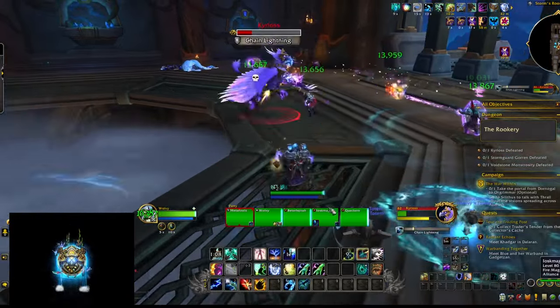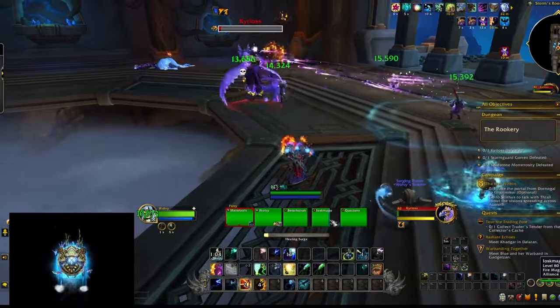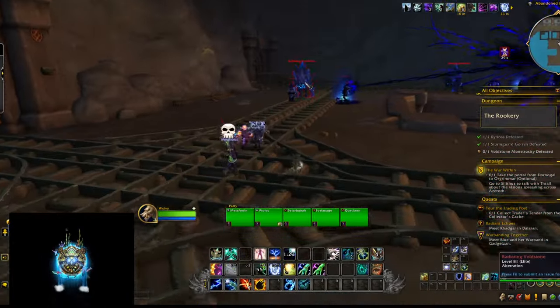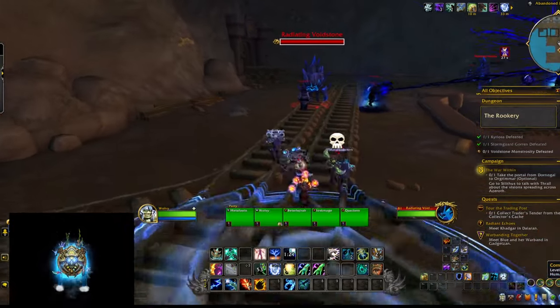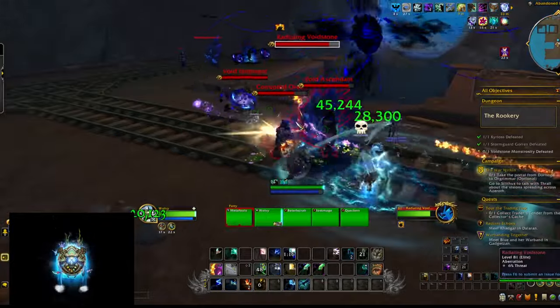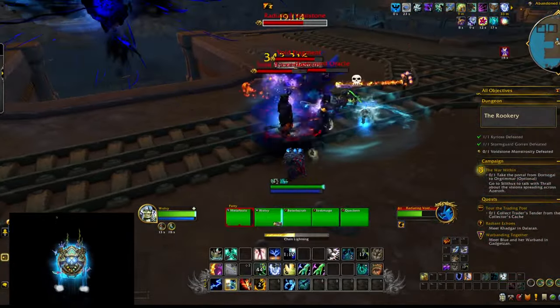I tried to adjust to this by standing in melee, trying to force the Healing Rains to be on top of me, the tank, and the mobs. That would work sometimes but not always. I can easily see a coordinated group having no problems with that, but this is going to be a nightmare in pugs, no doubt about that.